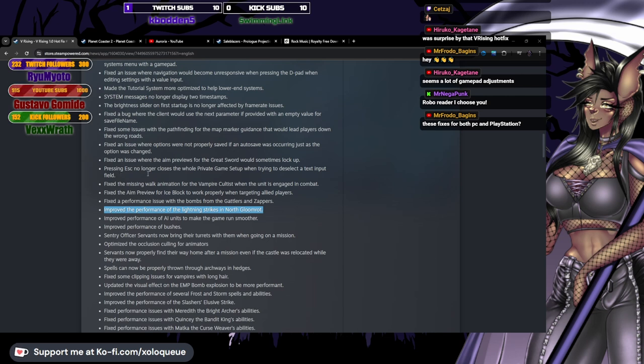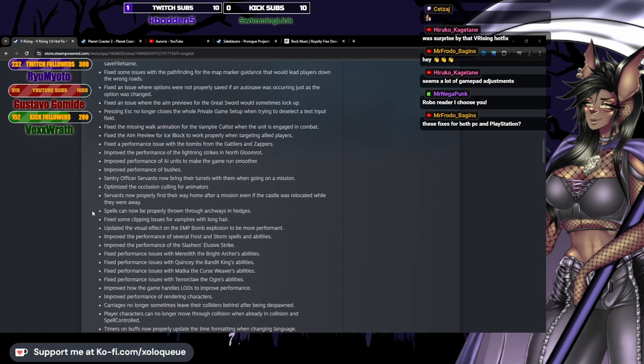Improved performance of AI units to make the game run smoother. Improved performance of bushes. Sentry officer servants now bring their turrets with them when going on a mission — yeah, that was always weird. Optimized the occlusion culling for animators. Servants now properly find their way home after a mission even if the castle was relocated while they were away — wow, I never even considered that as a potential problem.